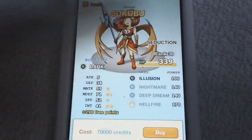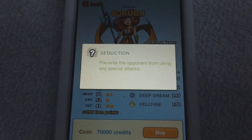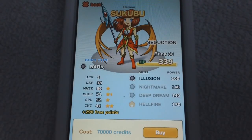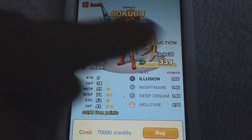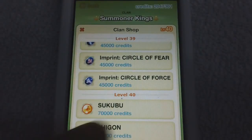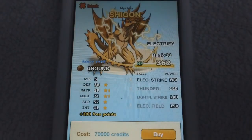Her ability, Seduction, is really good — it prevents the opponent from using any special attacks. This is the same as Silent Empowerment, but it cannot be negated by cover like Skina's cover, which makes it very unique. She also has some pretty strong attacks and decent stats, but the main thing is Seduction — very good.